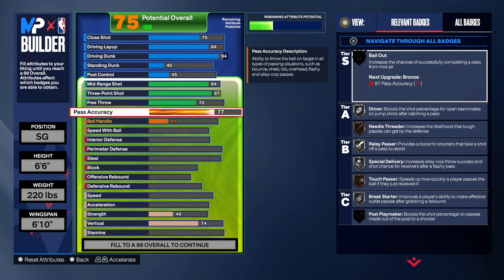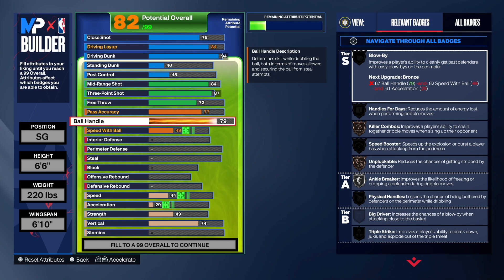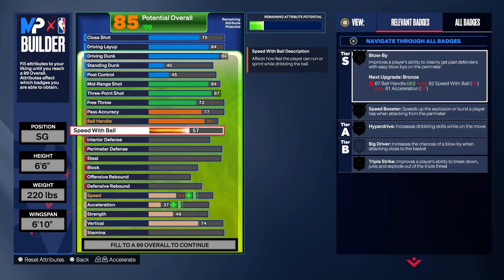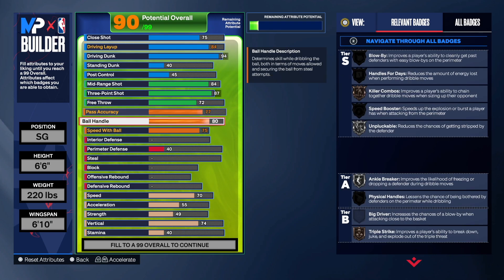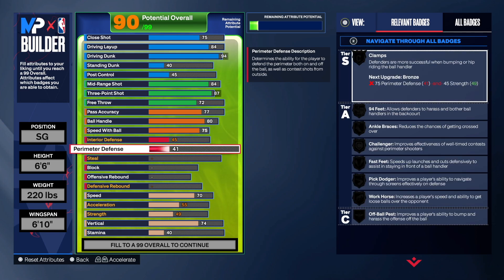Free throw is 72. For pass accuracy you want to go to 78 — actually you could go 77. Ball handling we're going 80, that's what J.R. had, and then we're going 75 speed with the ball. That's it for the playmaking — not bad at all.